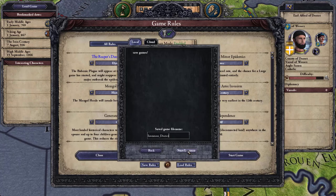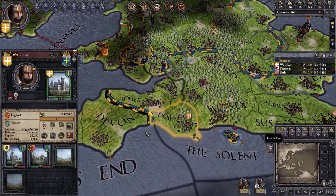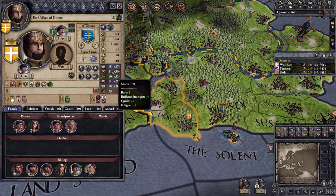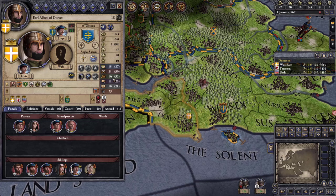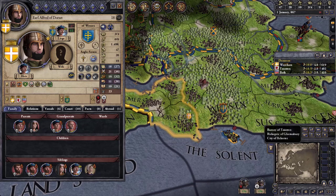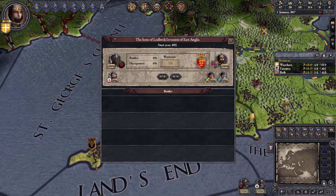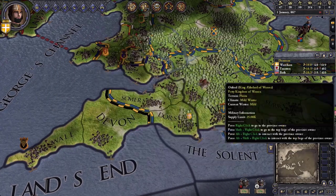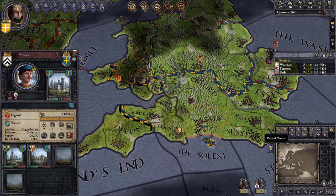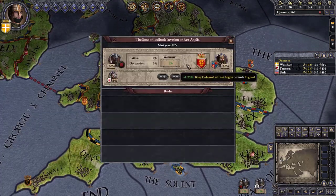We're playing with all standard rules and Iron Man setting. Alfred is actually a really good character — 21 Marshall, 18 diplomacy, 16 stewardship, 11 intrigue, and 10 learning. We are currently at war; these are invasions of East Anglia and Northumbria. We don't have much chance of success in these two wars but we'll do our best to support them.